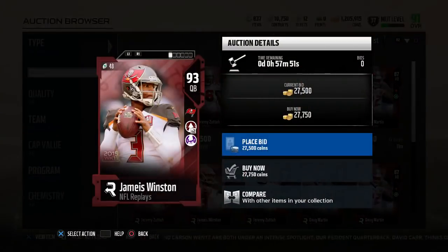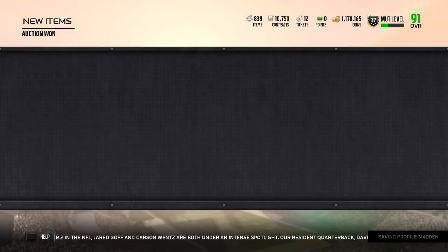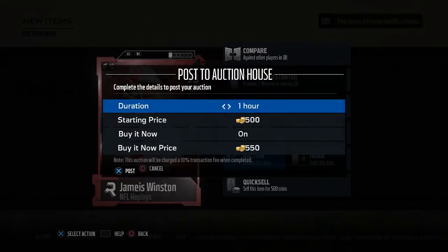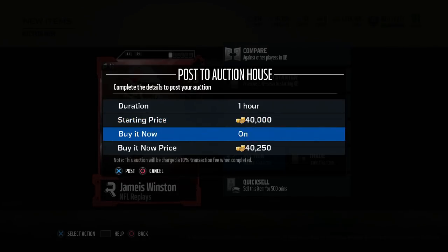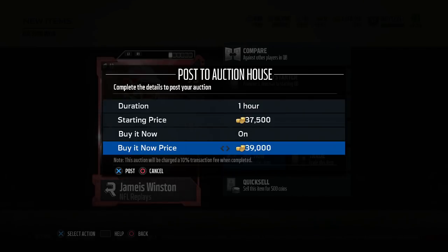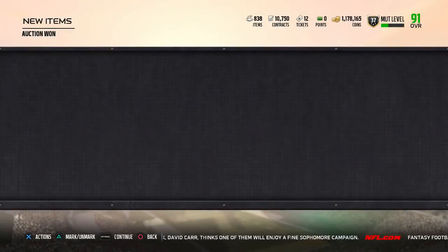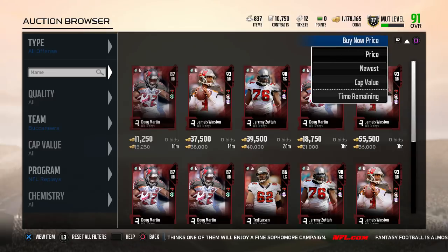We're gonna buy this and put him up for 37k. As you can see right there, I found a card as soon as I hopped on — the proof is in the pudding. It's really simple: you just want to look up cards and see if they snipe or not. If it's an easy flip, go ahead and flip it. If not, keep it pushing.